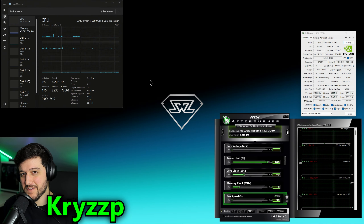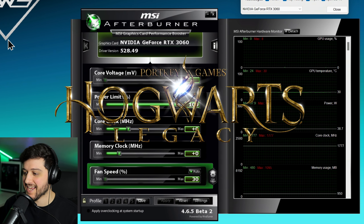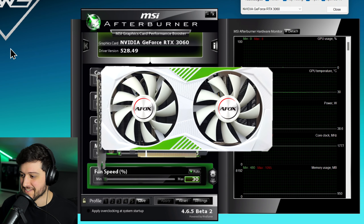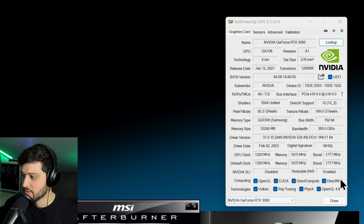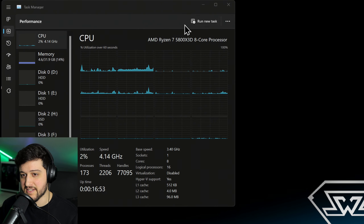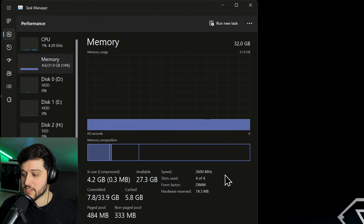Hello guys, Chris here and welcome back to another video. In this one I'm gonna be testing the GeForce RTX 3060 12GB model in Hogwarts Legacy. This is the AFOX model of the card with a beautiful white cooler. We're running it with the latest Nvidia drivers and no manual overclocking. Resizable bar is enabled, paired with a Ryzen 7 5800X3D and 32GB of RAM at 3600MHz CL14 dual channel.